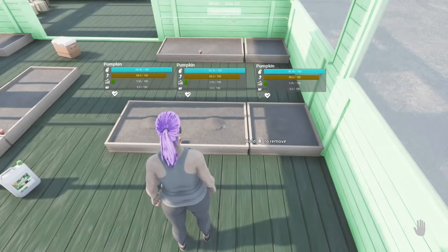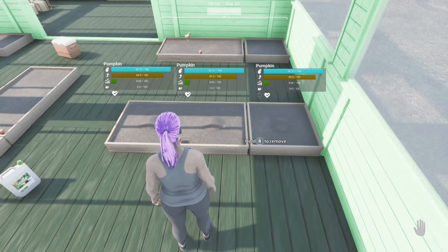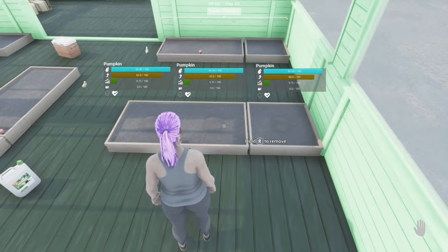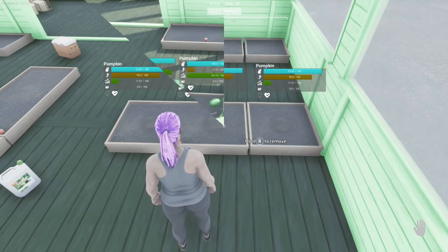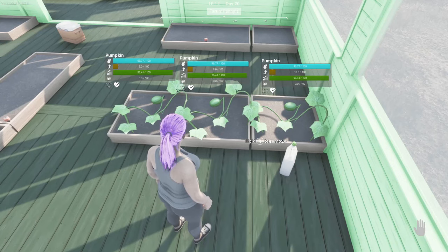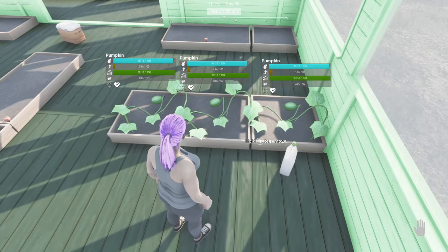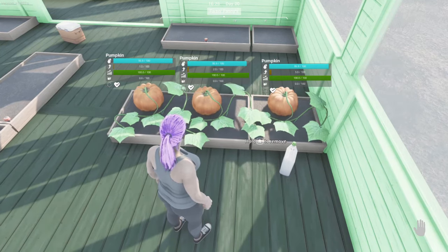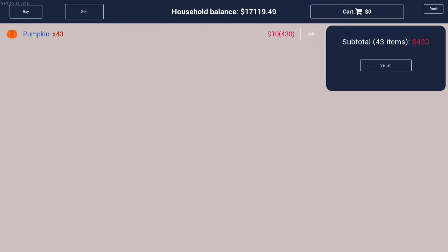Pumpkin seeds are also $10 per pack. It takes just over 40 minutes of real time during grow hours to grow pumpkins without fertilizer and just over 30 minutes with fertilizer. You will need to re-fertilize them once about halfway through the growing process. Pumpkins will use 0.41 units of water per 10 seconds of growth time, so they will not need water after the initial planting. Pumpkins sell for $10 each and this was my full harvest from one pack of seeds.